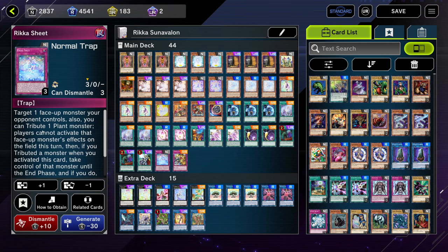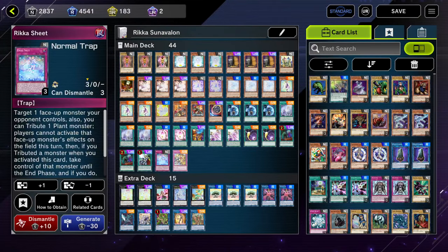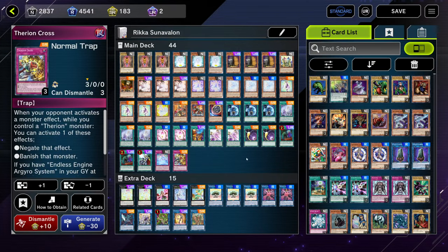Next we're on Rika Sheet, which is probably one of the most powerful trap cards in the game because of the existence of Kone Kone. Because of Kone Kone you can tribute one of your opponent's monsters to activate it and take control of another one of their monsters. This effectively removes two monsters on their field. So basically if they go into their Sprite combo — if they normal summon Nibble Beaver, Deep Sea Diva, summon another one — you can just activate Sheet and take them. Sheet is a must-play. We're also on one copy of Therion Cross. If you control a Therion you can activate one of these effects to either negate a monster effect or banish the monster. The majority of the time you'll be using the banish effect — for example if your opponent is playing Sprite and sends Ronin Totem to the graveyard and activates it, you can chain the Cross and banish the Ronin Totem.